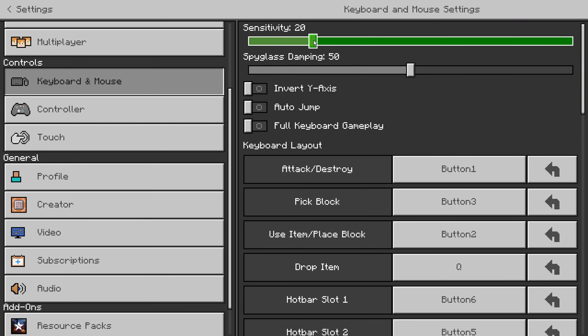For my FOV, I use 85, although sometimes I may use 80, depending on the scenario. For my sensitivity, I use 18, however that may be higher or lower, depending on the scenario. I use 800 DPI.